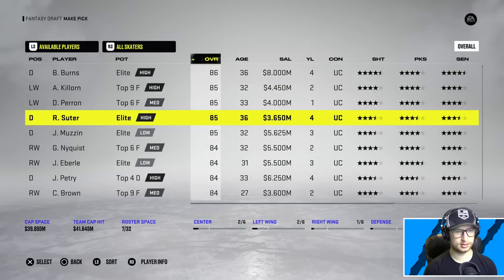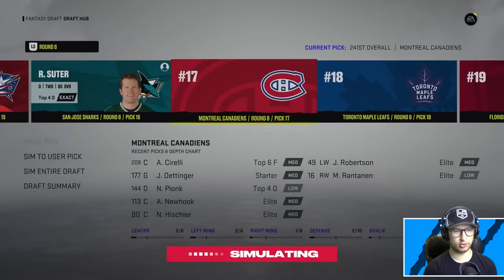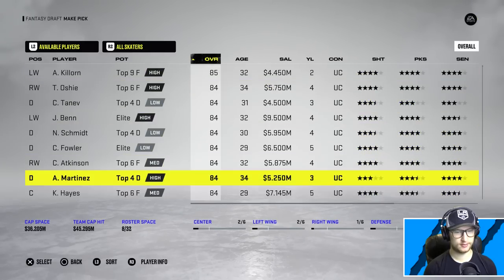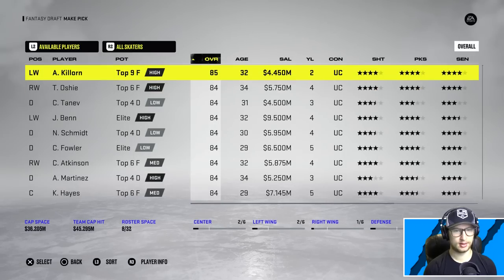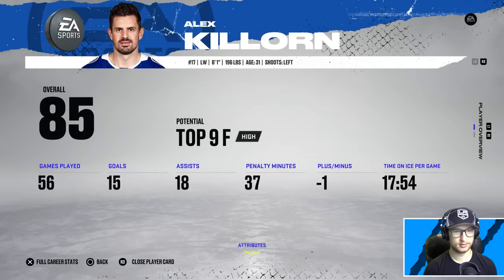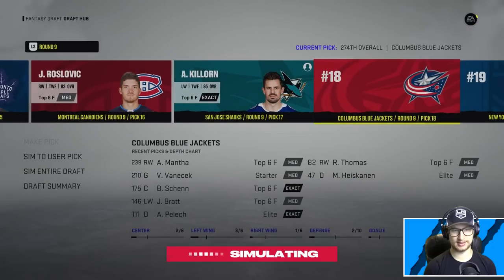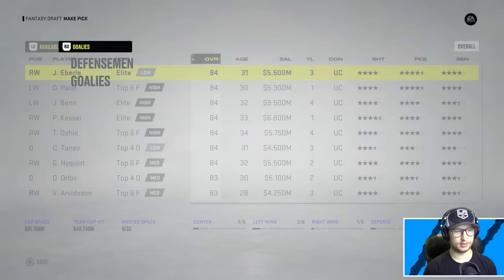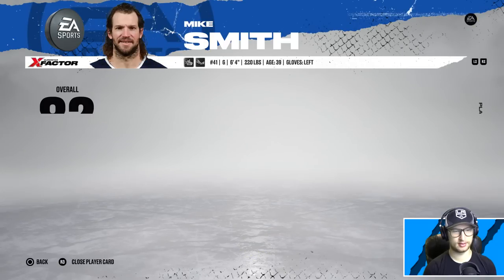Brent Burns shoots right. Suter - I think he was a left shot, yeah - he's got two abilities as well, so I will also be grabbing him. Now let's find out what positions do I need. We're actually quite balanced so far. I can't take Aho because he does in fact shoot right. I could take Kulakov - that's a possibility, sure, why not. The cap space is gonna be a little tight at the end, I'm thinking.